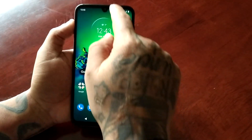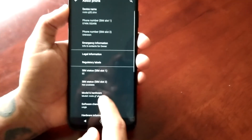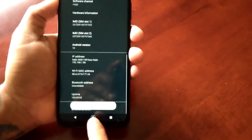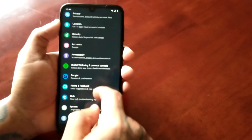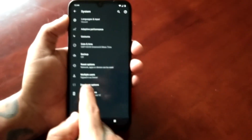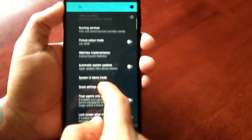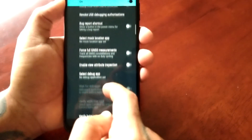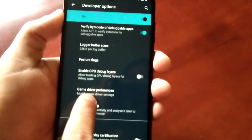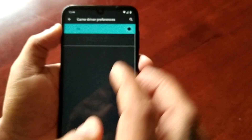If you go into About Phone and keep tapping the build number it will say you are now a developer, and it will then unlock the developer options in the system settings. From there in developer options you will see the game driver preferences — 'Modify Game Driver Settings' — if you select it and turn it on.